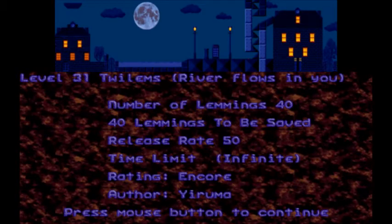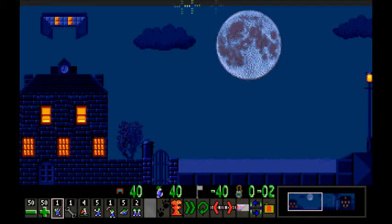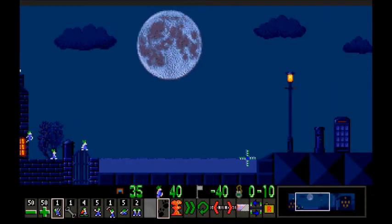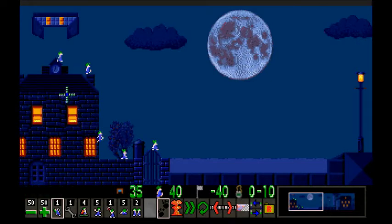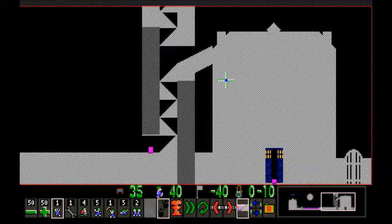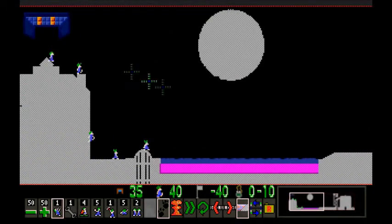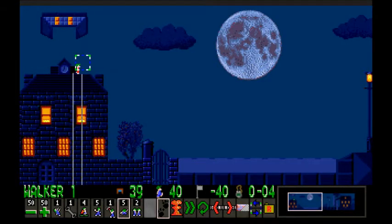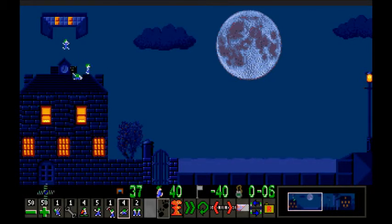Level 31, 'Twilands — River Flows In You' by Yiruma. 40 lemmings — we've got to save all 40 of them. I do like the shadow tile set; these levels always look so neat. You've got the polar moon, not the evil moon. The only problem with this tile set is it's hard to tell what's solid and what's not — for example, that tree is not solid, but this trash can is also not solid. Obviously we've got to platform our way across there, and we can disarm the trap. They walk up here and then we just save it. This seems very easy.